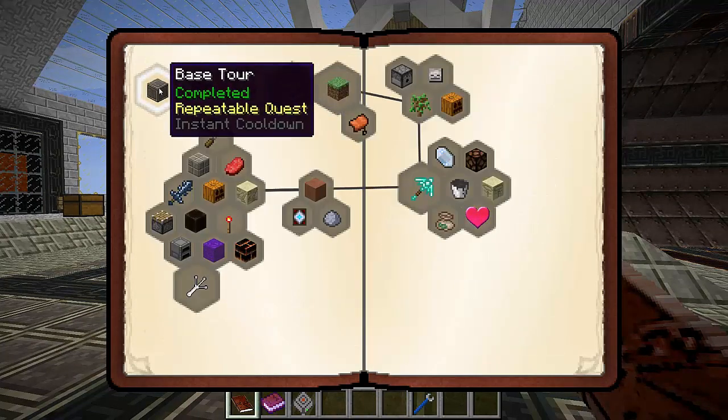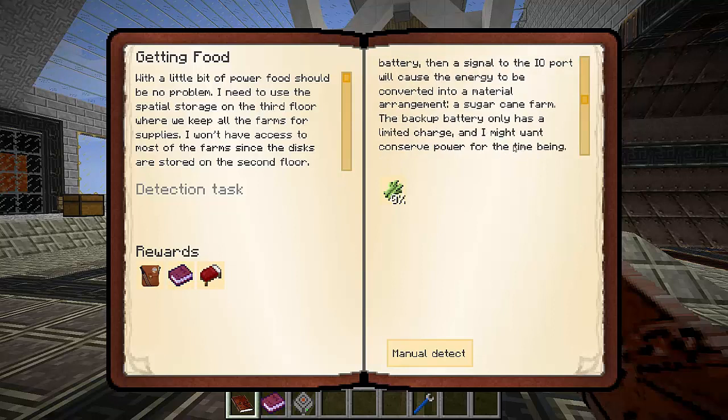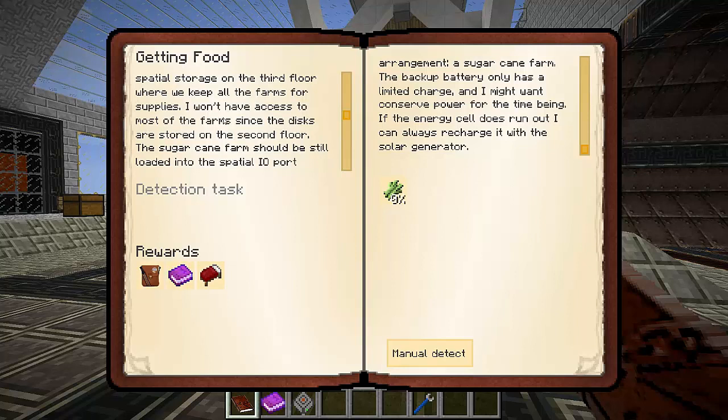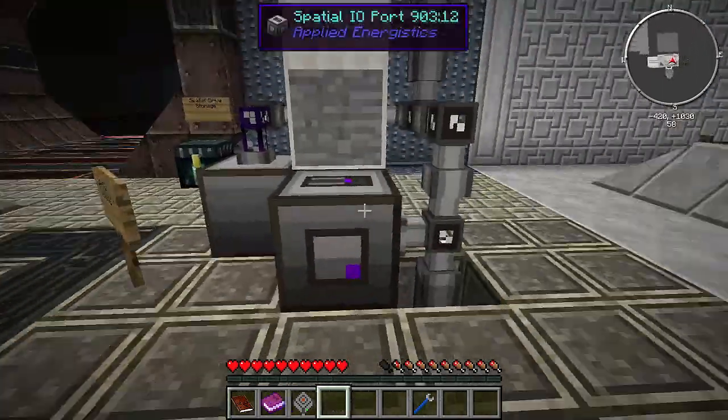Let's have a look at the quest book. So we've done that and we've done that. Getting food - big, big thing. The lever next to the ME controller needs to be turned on first to provide power from the backup battery. Then a signal to the IO port will cause the energy to be converted into a material arrangement - a sugarcane farm. The backup battery only has a limited charge so I might want to conserve power. I need to use the spatial storage on the third floor where we keep all the farms for supplies. The sugarcane farm should still be loaded into the spatial IO port. We need 10 sugarcanes to be able to do this.